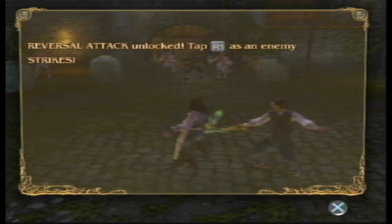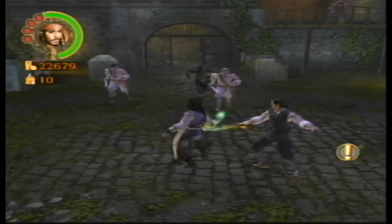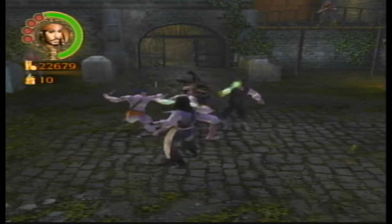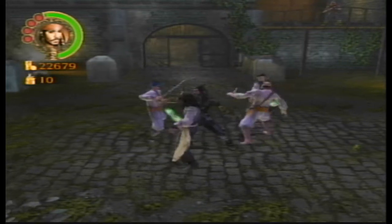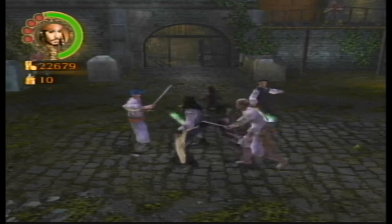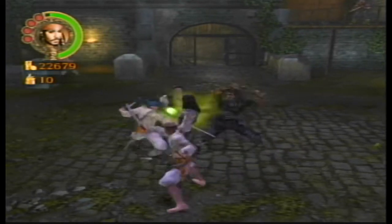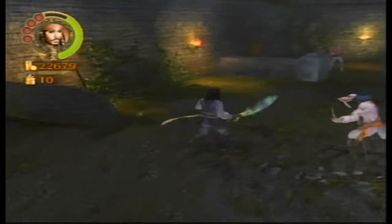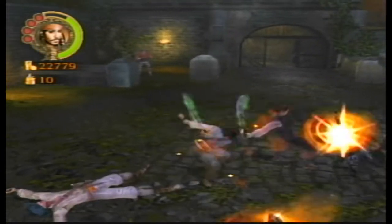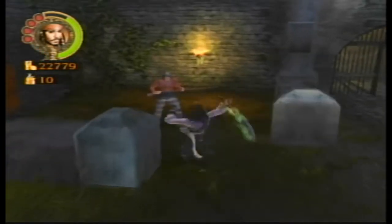Alright, so we got a new attack here, let's see what it's going to be. Tap R1 as an enemy strikes. Fudger. You know what, this is not worth it. We'll try to figure out maybe when there's one person only — one enemy.